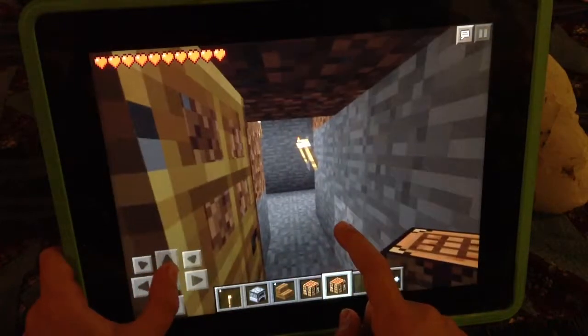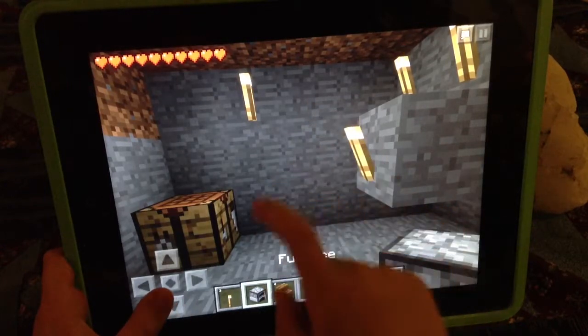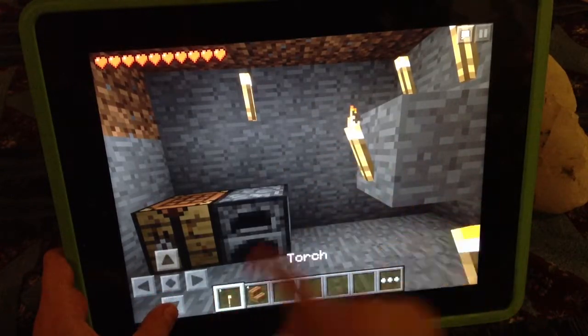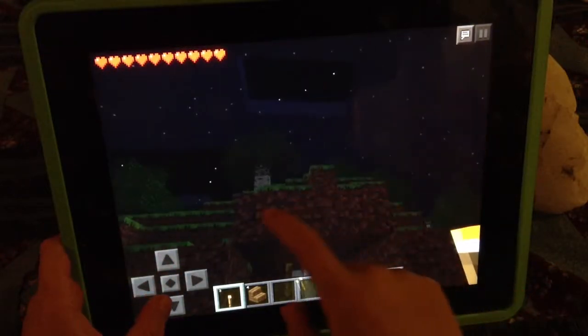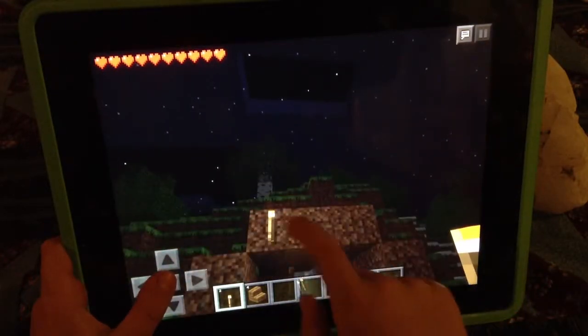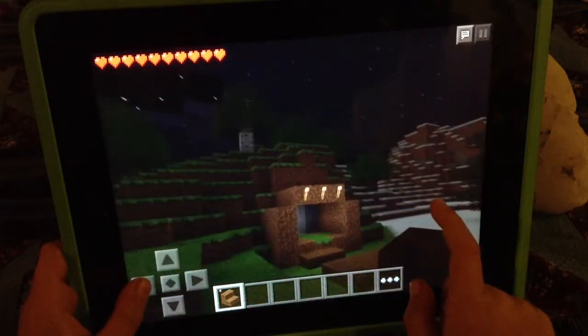Now we should go inside and place our crafting table and our furnace. I think we should take some torches so if we're out at night time, we can see our house — you can see it from a distance.